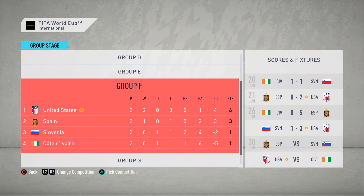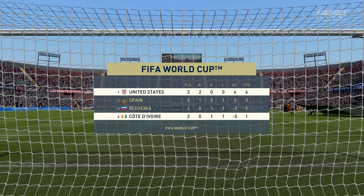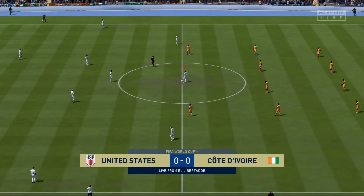Heading into the final game of the group stage, if we get a draw that means we will win the group. This is how we will be lining up for that game against the Ivory Coast. I have made two changes as Parks is in at center mid and Trustee is in at center back. Looking at the group stage standings, Spain just beat the Ivory Coast by 5 in the last game so we should be able to win this game. We now kick off that final game against the Ivory Coast.